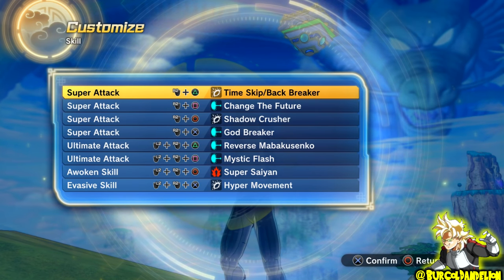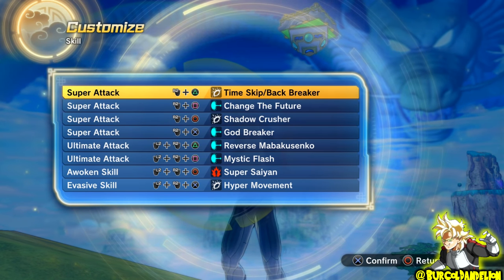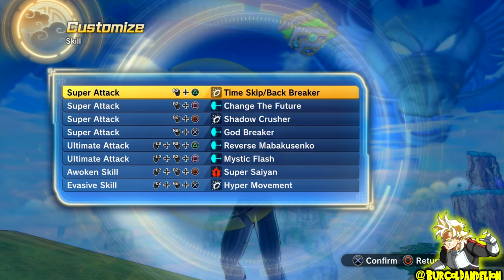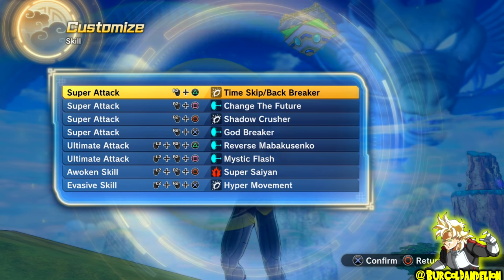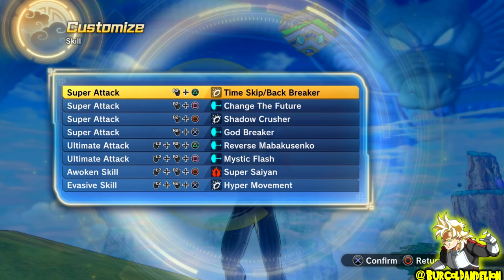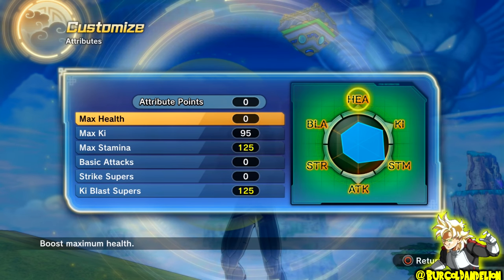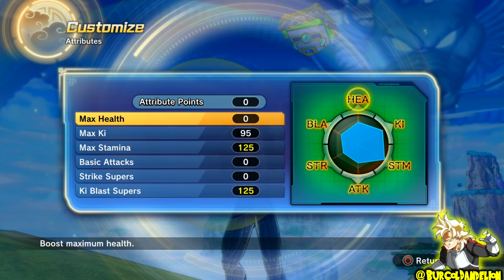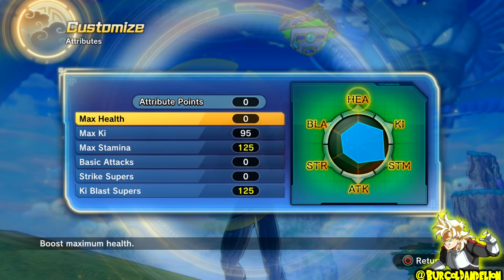I don't really have too much to say about this moveset. I did do a video a little bit ago which was, to an extent, a melee version of this, because I had stuff like Do or Die and the backflip, which would really help me counter my opponent after they vanish or whenever I would vanish. So this is kind of a super attack version of that. The only problem I had was just trying to remember when to use Change the Future and Godbreaker, because one of them only works if your opponent shoots a ki super at you, and the other one only works if your opponent uses a strike super. There were a few situations where I would use the other one when I meant to use the proper one, but with that being said, let's get into the first fight.